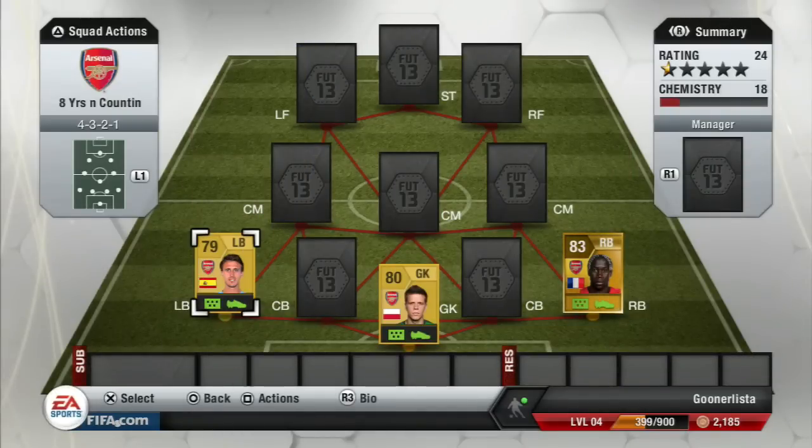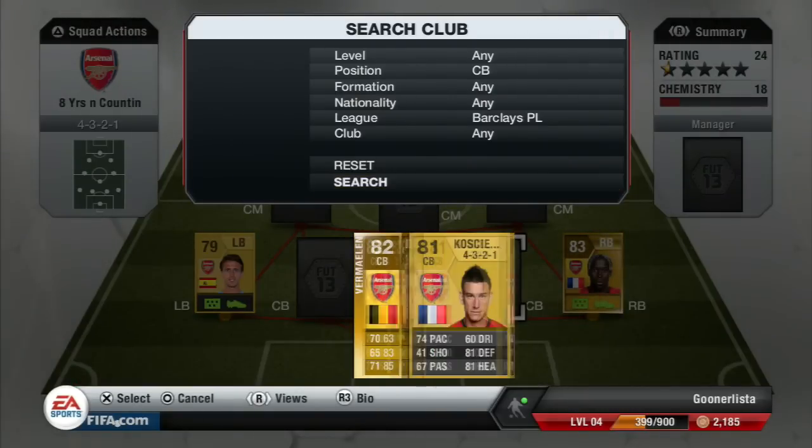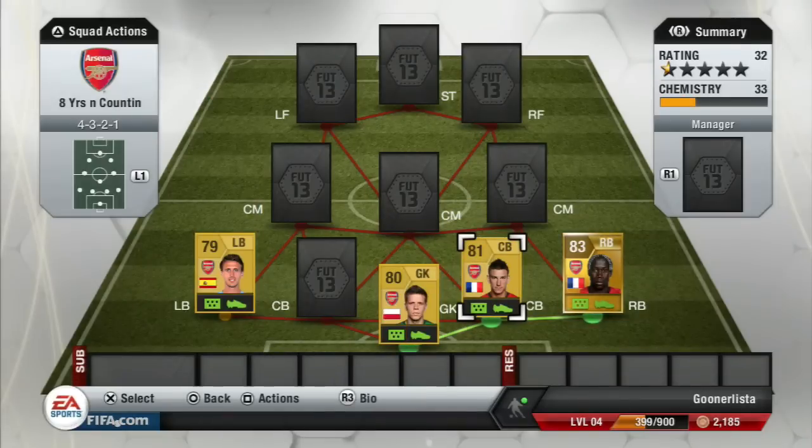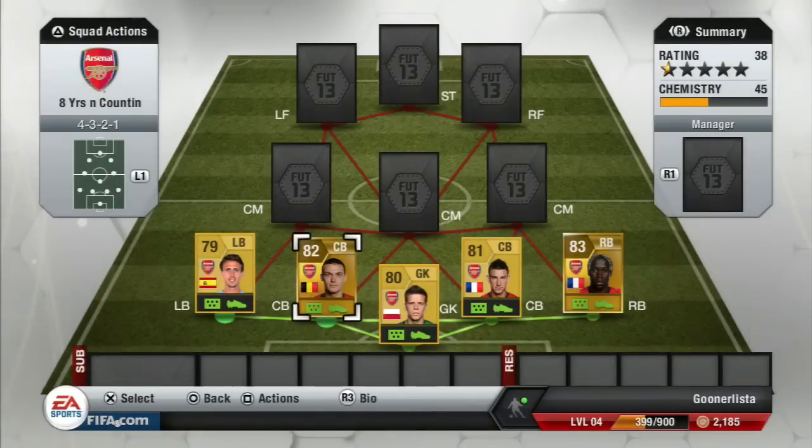I've gone with yesterday's goal scorer at left back — Monreal. I haven't really used him that much, but I thought I'd give him a go instead of Gibbs. At right center back I'm going to use Koscielny because he's right-footed, and for left center back I'm going to go with Vermaelen because he's left-footed. Mertesacker is too slow and doesn't cut it for me in this game.